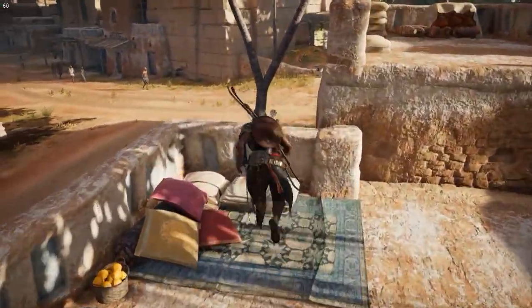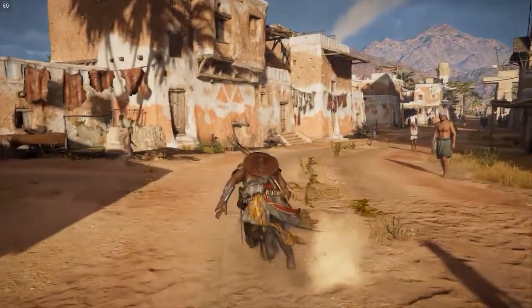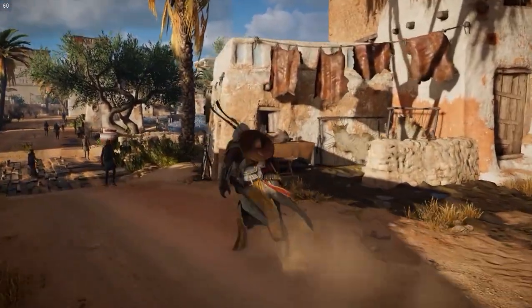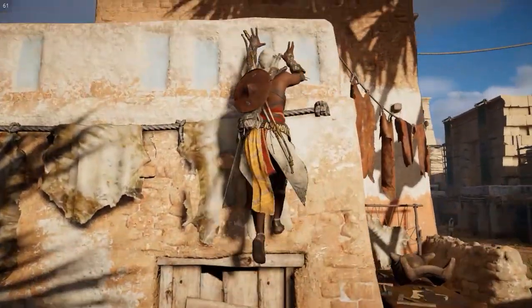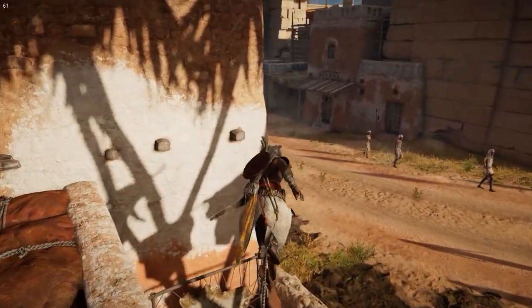You can obviously do tree running still — it's very much a thing. In terms of parkour between very closely linked objects, you don't need to hold parkour; you can just move onto it.